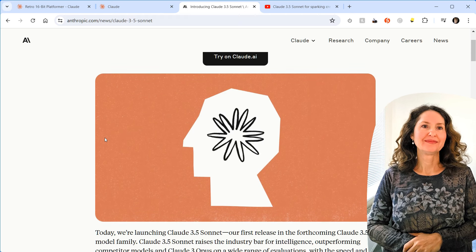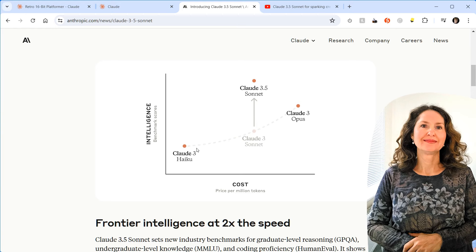This is Claude 3.5 Sonnet. Now you did try Claude out before, and you preferred Copilot because it thought a dog might have been a cat in image recognition. Well, that was Claude version 3. This is 3.5 now. There's been an update since March back then. So it's only half an update — 3.5.